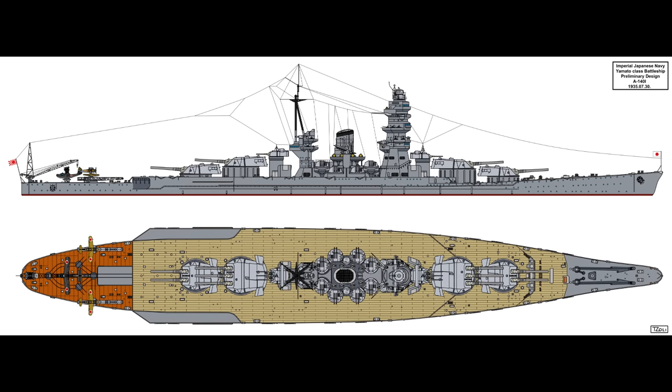Then there was design A140-I — Admiral Hiraga's submission into the mess. This was quite unusual but showed some design elements that would eventually feature in the final design. He proposed a main gun layout somewhat like the Pensacola's, with triple turrets super-firing over twins, giving a 10-gun main battery — the largest in the A140 series. Secondaries were reduced to just two triple 155mm turrets on the centerline super-firing over the super-firing main battery turrets. At 60,500 tons, this monster was somehow supposed to have protection against 18-inch guns whilst being capable of 28 knots from 143,000 shaft horsepower.